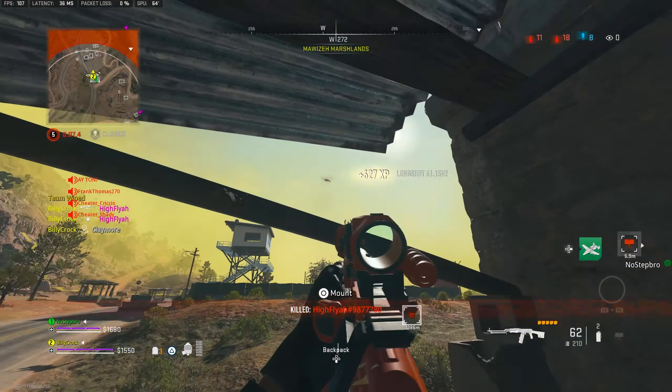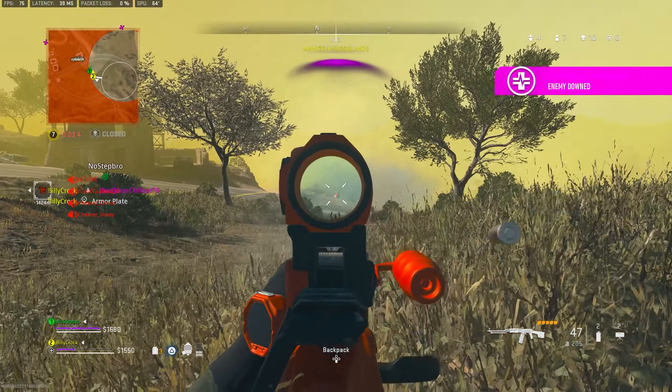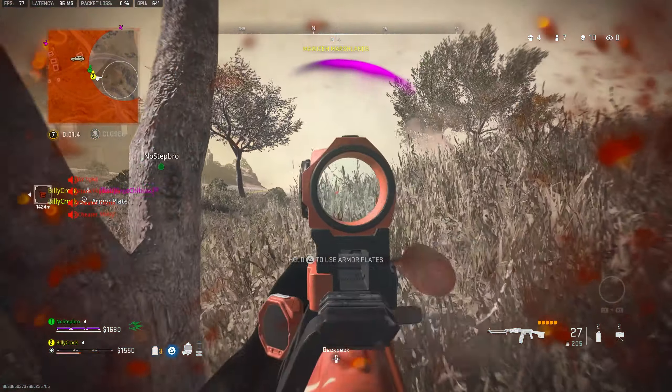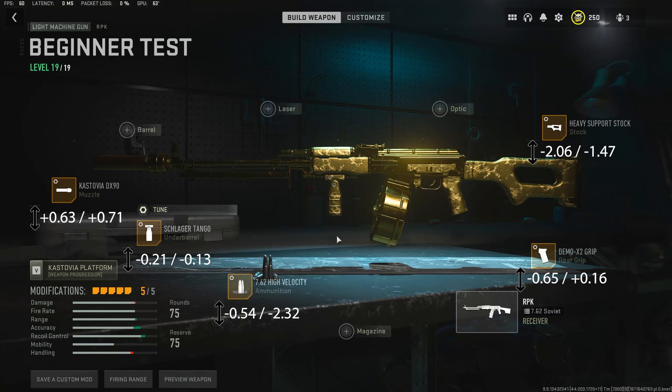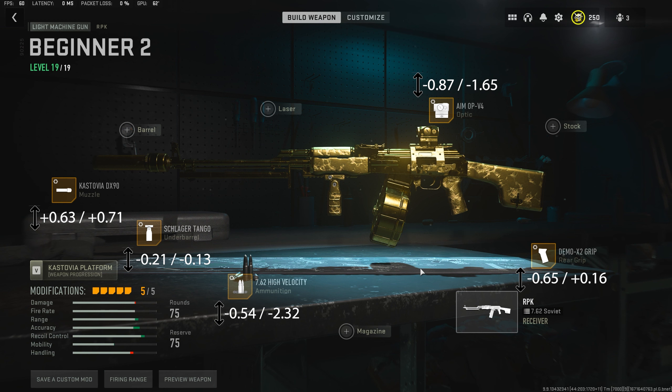These are attachments you will already have by getting the RPK to max level, and this contains no attachments from other guns so you don't have to spend an age unlocking various other attachments. So taking a look at the full build on the screen now, we're having a focus on bullet velocity and recoil control. However, if you do have any other low-zoom optics unlocked like the AMO PV4 or the Cronin Mini Pro, then I would swap out the stock in favour of those.